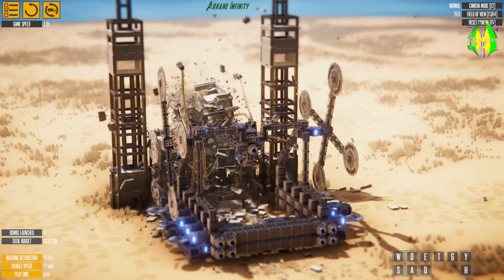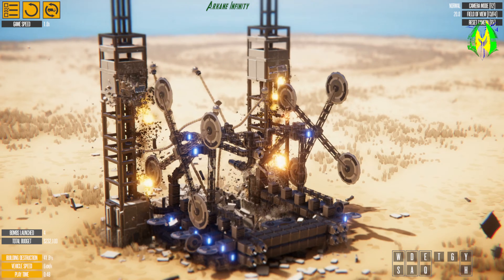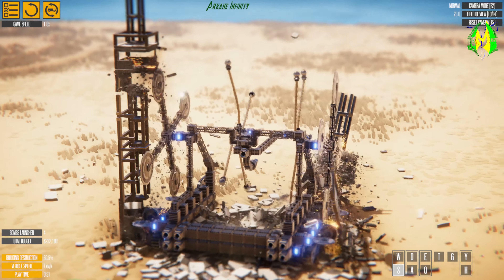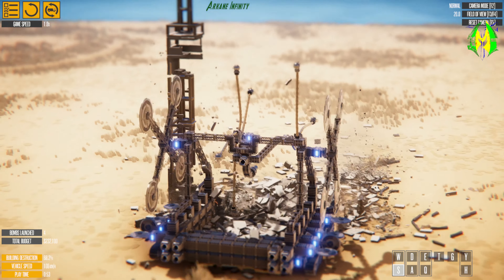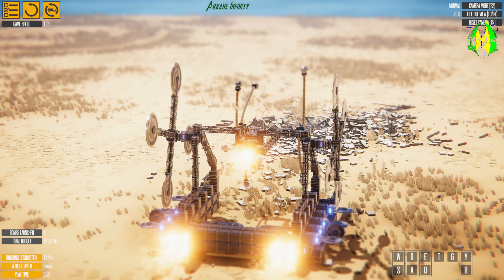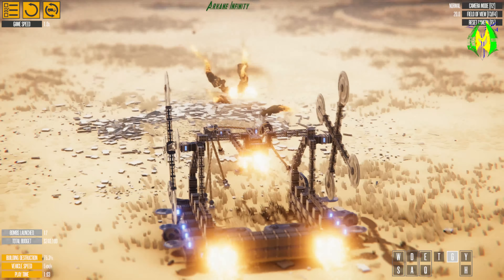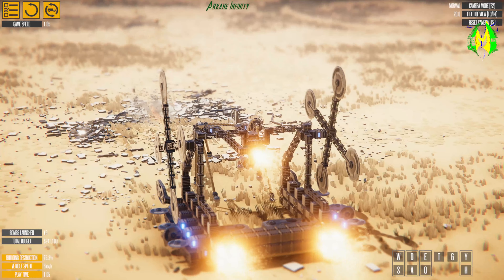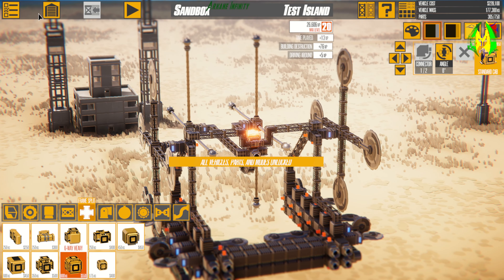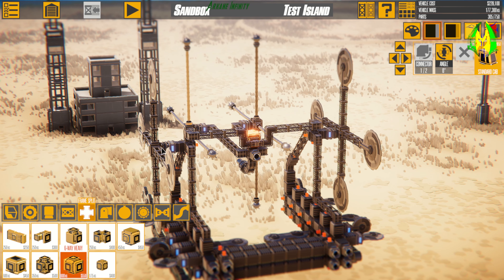Swinging Death is pretty badass — it'll take out any structure you put in front of it, as well as drop a shot on anything that wants to mess with you. All the leftover debris is gone. That's Swinging Death.